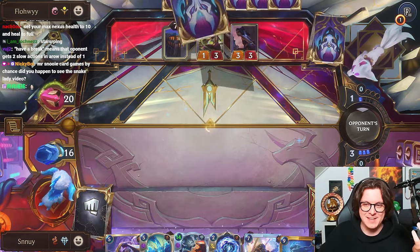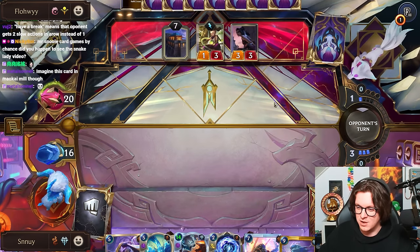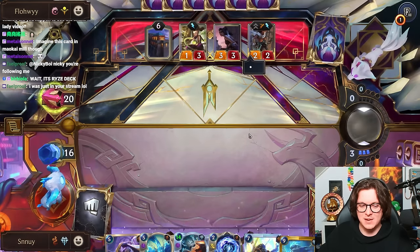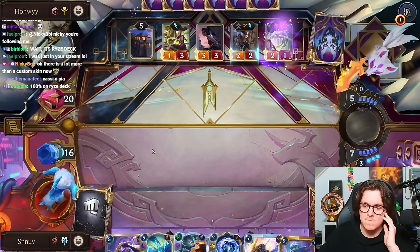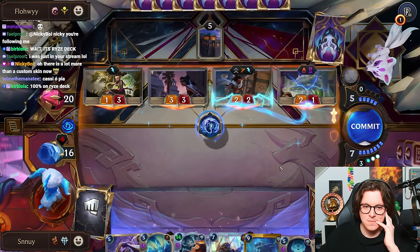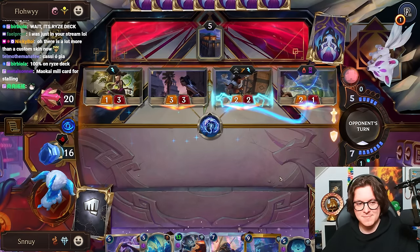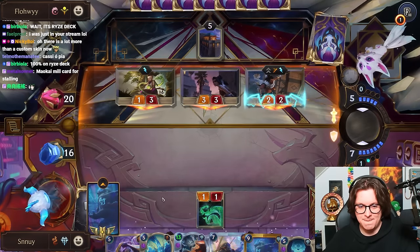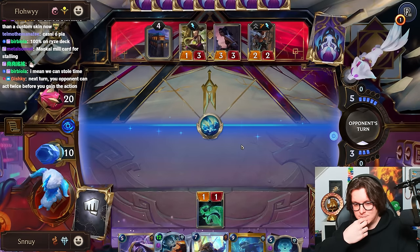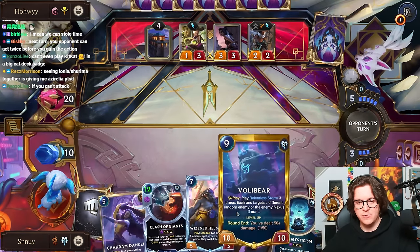What's the video about? It's Ryze. Ryze kind of needs to attack, dude. I'm at 10, so I'm basically dead to Lissandra anyway. Next turn your opponent can act twice before you gain the action. I actually think that this turn, Wisent Helmsman into another Winter's Touch to play Volibear would have been a pretty good play too. But we'll have to manage — knowledge is meaningless without skill.